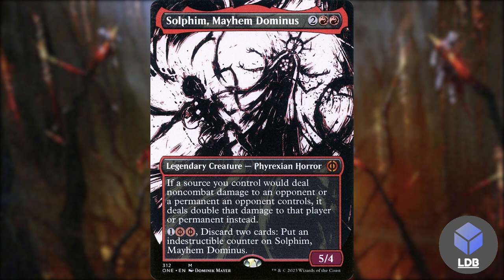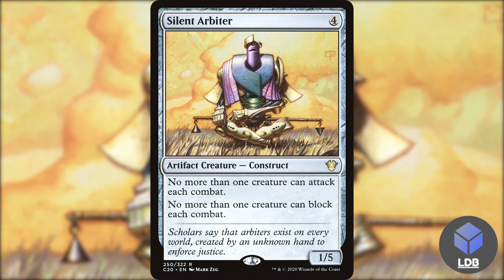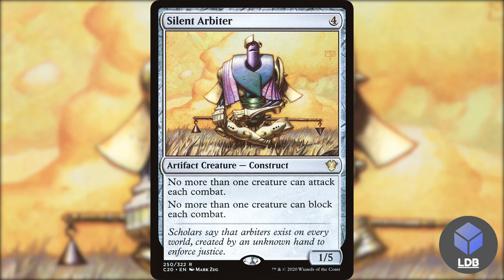Another good way to slow the game down is with Silent Arbiter — four mana for a 1/5 construct. No more than one creature can attack each combat, and no more than one creature can block each combat. Against aggro decks this is really going to slow things down.